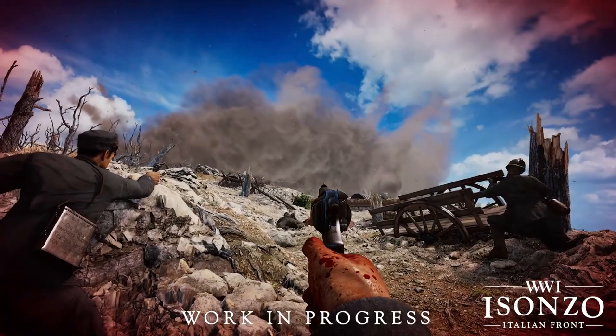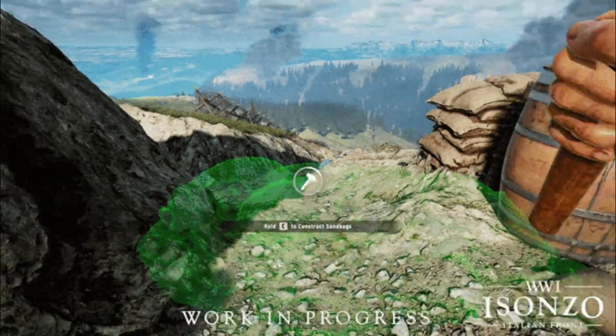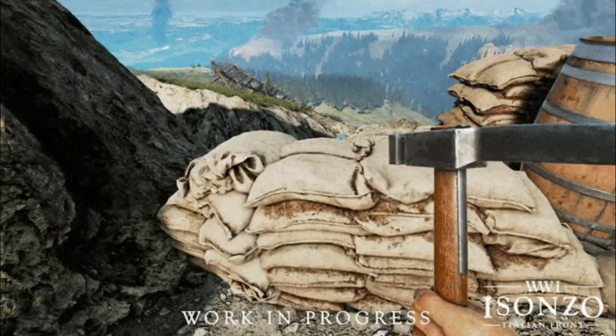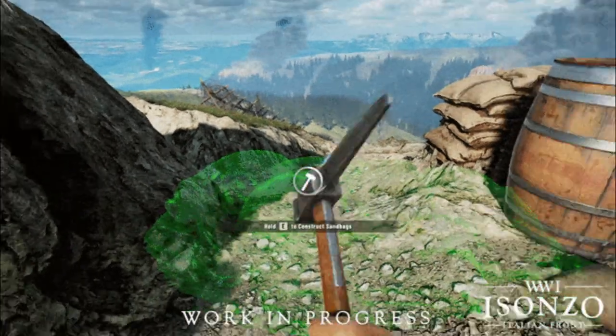Here we can see what it looks like to construct sandbag emplacements. While I assume there will be a red zone mechanic of some sort that will prevent you from placing them on spots with bad collision, for the most part their placement looks to be completely freeform.